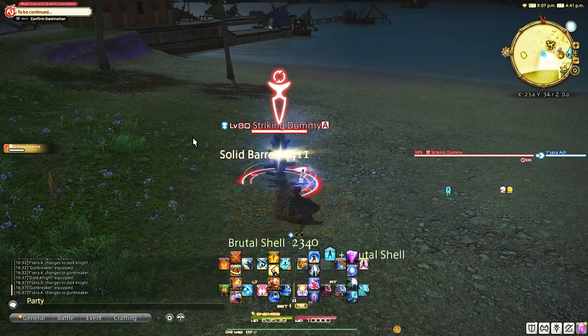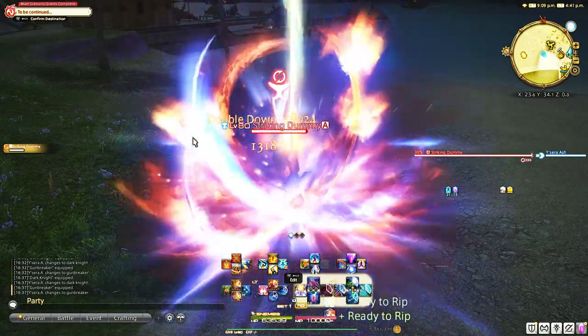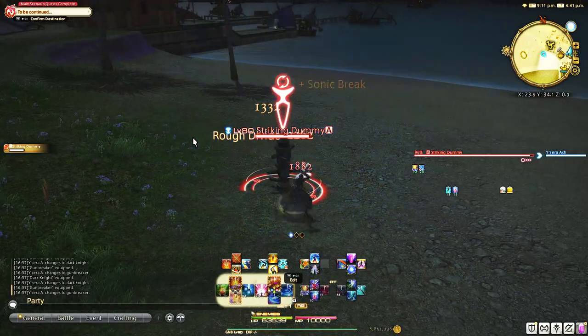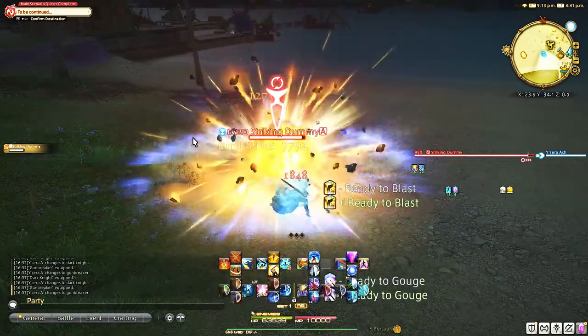Cross hotbar 3 is shared between all my jobs, so every job has access to those. Shirk also doesn't make it on the hotbar as I've never had a need for it in casual content, alliance raids, or even 8-man raids. You only really need Shirk for Savage, Extreme, Unreals, or Ultimates, so if you're not doing high-end content, you don't need to worry about it.